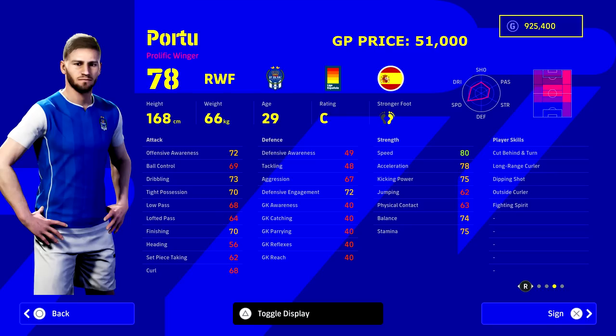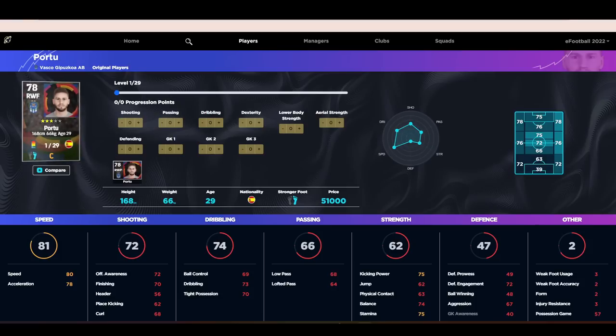Next up is Portu. This guy has such amazing speed and amazing stats and he also has a load of levels to go. We're going to take a look at what you can turn him into as a dedicated right winger. On top of that he's kind of like Corona — a bit more expensive — but he can play pretty much every position in the starting attacking areas of the pitch. He can also play right back if you're badly stuck, though he won't excel as much there. His base level speed is 80 and 78 acceleration.